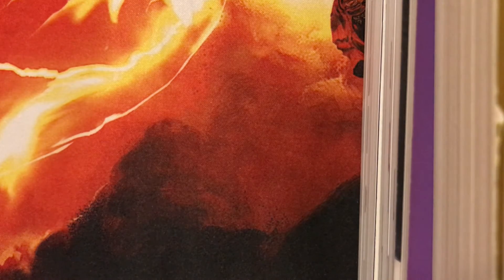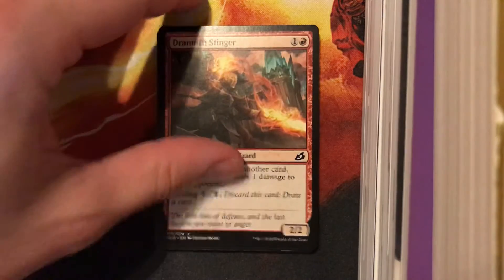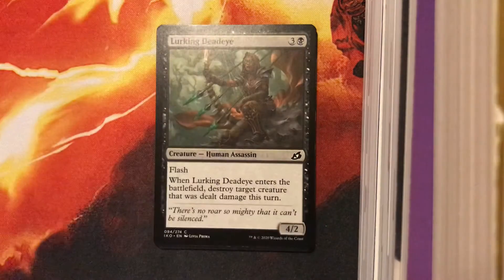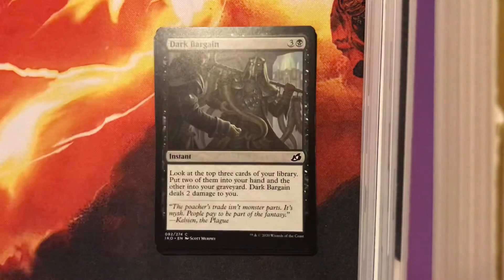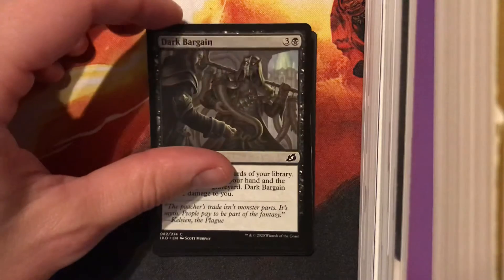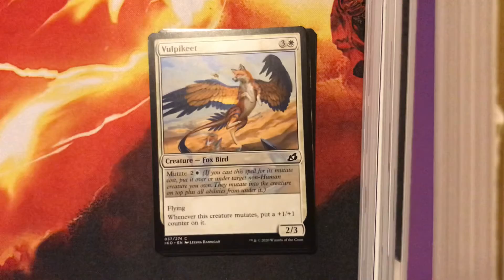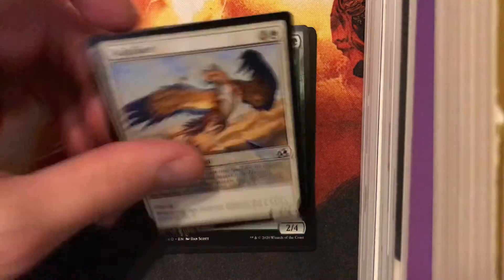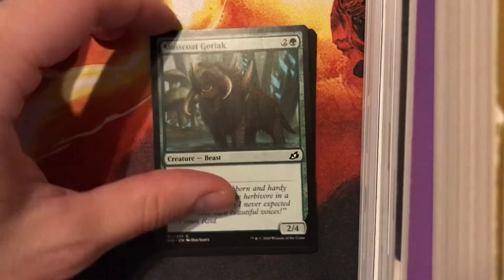Now we jump over to Ikoria. Waiting to see if we pick up something interesting. Snare Tactician — not bad. Lurking Deadeye — not great. Adventurous Impulse — not in draft. Dark Bargain — Edge playable. Ram Through — definitely one of the better removal spells; you even see it in Standard occasionally. Volpakeet — a little bit of Mutate action, not a lot, but a little bit.